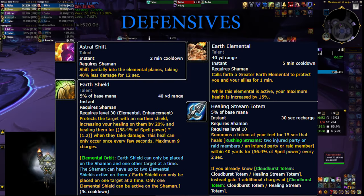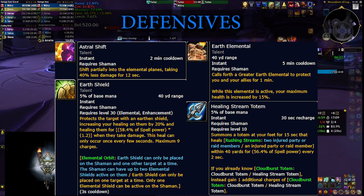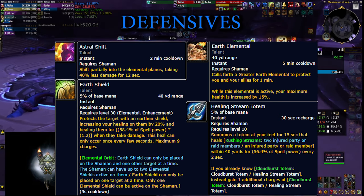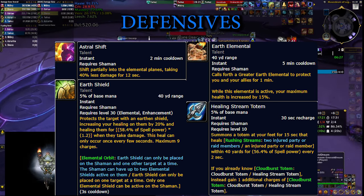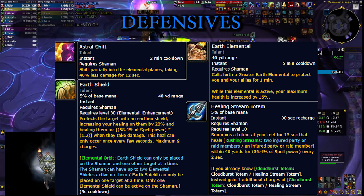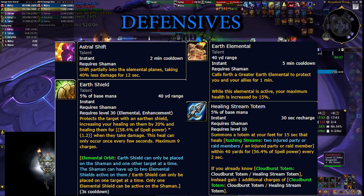When it comes to defensives, things are not looking as bright. Ancestral Shift is your personal defensive — it's pretty good and you can reduce the cooldown to 1.5 minutes, but it's still long compared to some other classes. Earth Elemental gives you 15% increased health when summoned, which isn't really a defensive since it has no damage mitigation, but it can be useful in certain situations. You can pick Earth Shield and Healing Stream Totem to help with self-healing and group healing a little, though they're not powerful, and I don't even recommend the latter as you have to spend globals dropping it during combat.